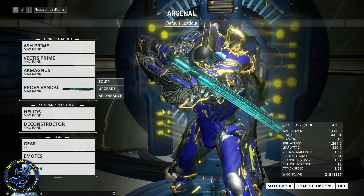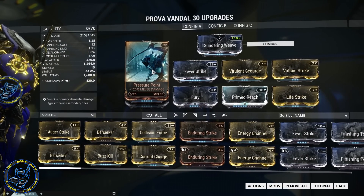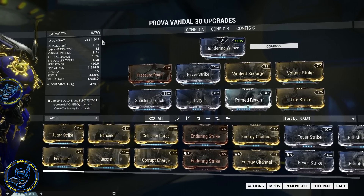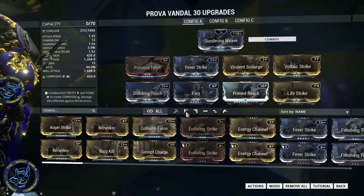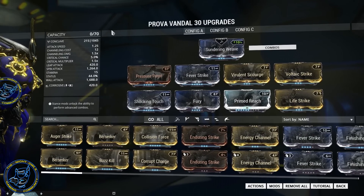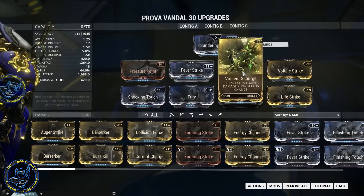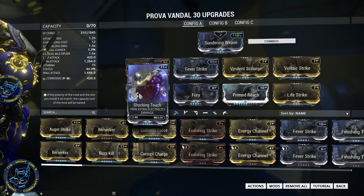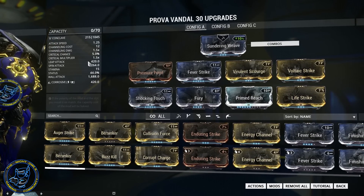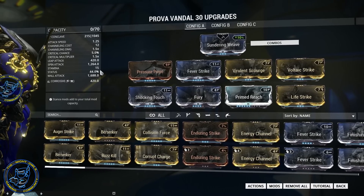And then on the Prova Vandal — the Prova Vandal being a straight-up element-only weapon, we're going to change things around here just a tiny bit. We've got Pressure Point because that's our only melee damage mod I really want to use on here. I'm not going to use Spoiled Strike — I don't want to remove attack speed here too much. As you can see, I've only got an 8 on the attack speed out of 9, a 25% out of 30%, and that's just because I don't have the extra capacity without putting Forma into it. Again, the Sundering Weave. We're going to use a little bit of everything here: some Fever Strike, Virulent Scourge, Voltaic Strike, and Shocking Touch. And that's going to all combine to get 420 Corrosive, giving me almost the same amount in terms of wall attack — a little bit lower on the spin attack than the actual Machete. But what we're getting here is a beautiful 44% status chance.